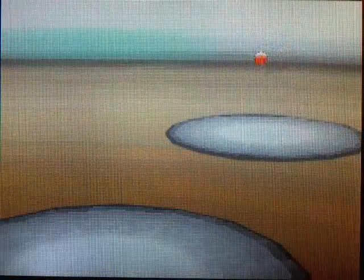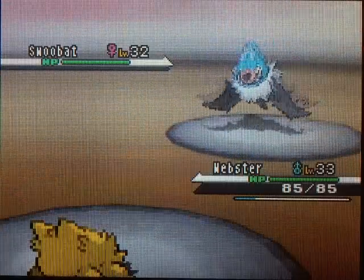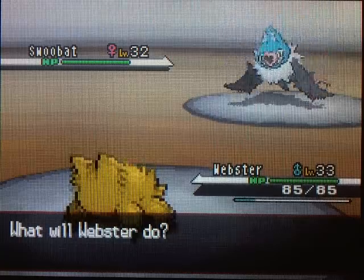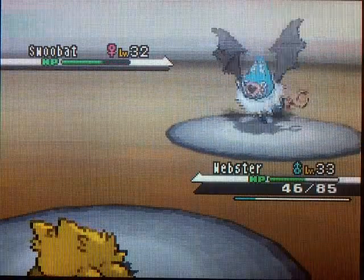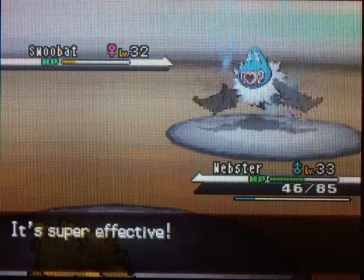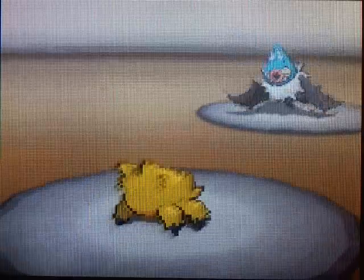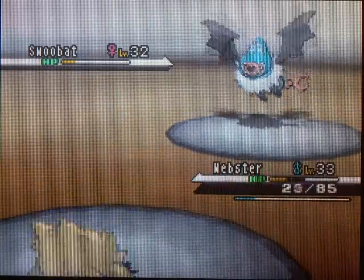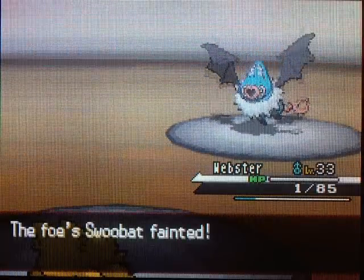Here's an Ace Trainer. She's got a Swoobat. We've seen plenty of Woobats but not a ton of Swoobats. Let's see what Joltik can do here - I do have Electric-type, so it shouldn't be too hard. Electroweb! I love Electroweb because it also slows down the opponent. I'm actually surprised it outsped me. Check it out - finally! I live with one hit point! For once I get the satisfaction of barely living when I should have died.